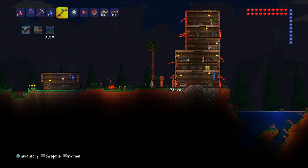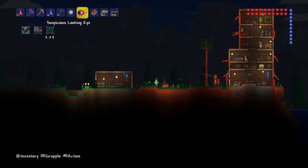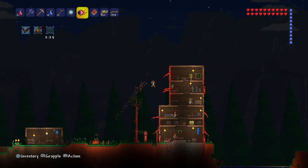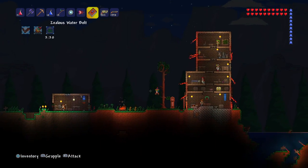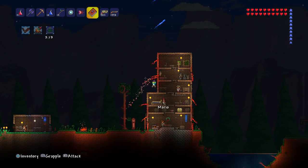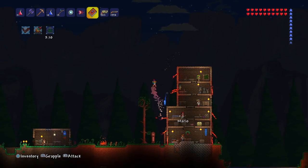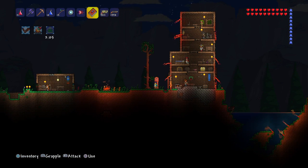Hi guys, welcome back to another video! Today we're going to be fighting the Eye of Cthulhu. An easy way to do it - pretty much all you need is just this book thing you find in a dungeon. You don't have to kill the skeletron to get this book, but it might be a little hard to find.